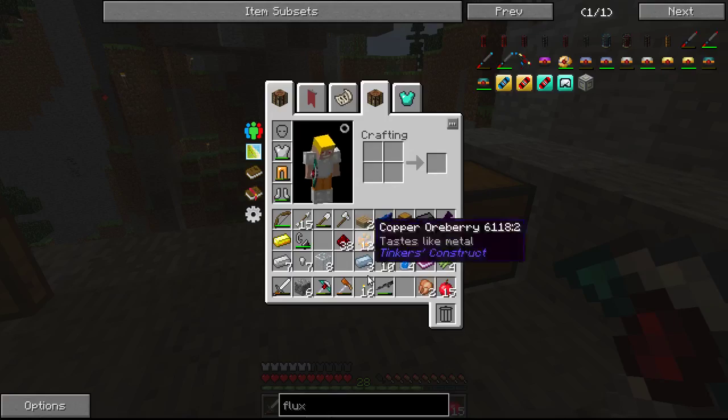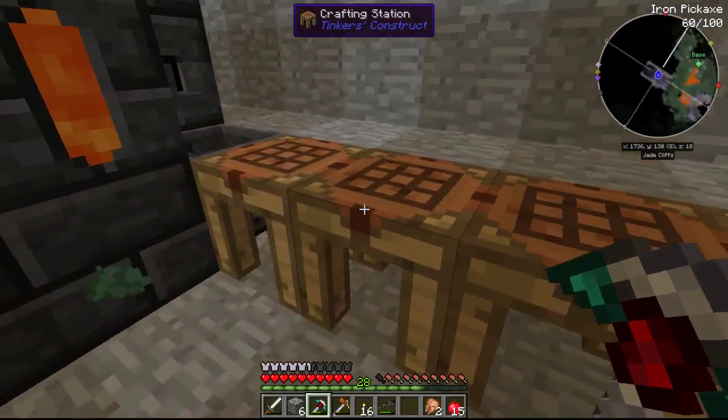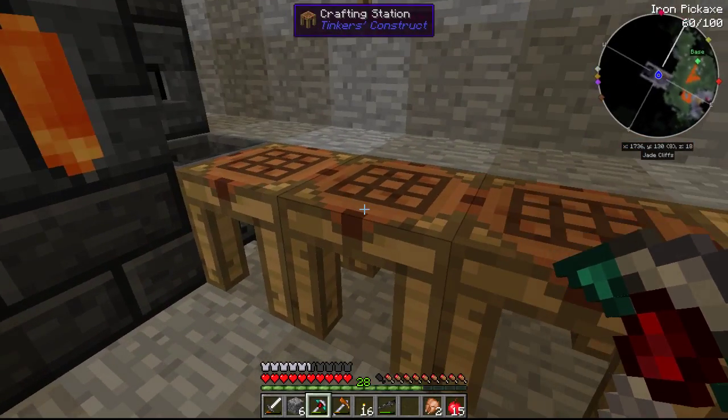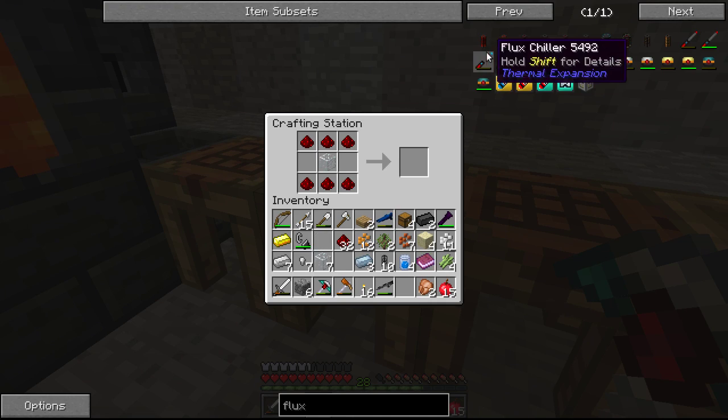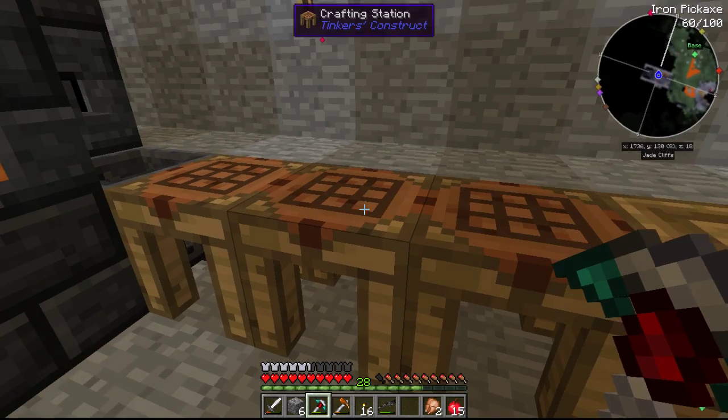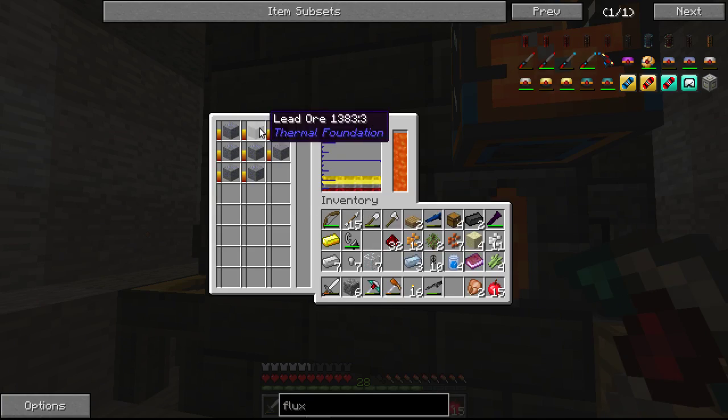So while we're waiting for that, let's get our redstone and our glass. I guess we'll just do it right here — redstone, boom, and boom, and glass. Glass goes there, right? Yeah. So now we just need a couple pieces of lead, which is almost ready.